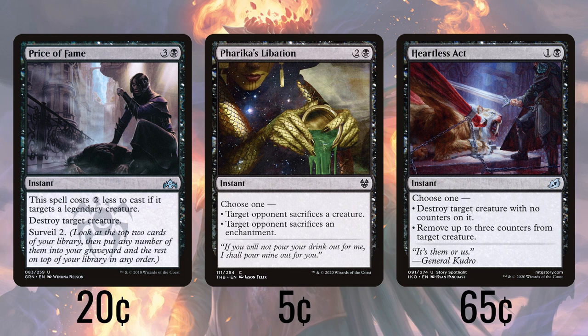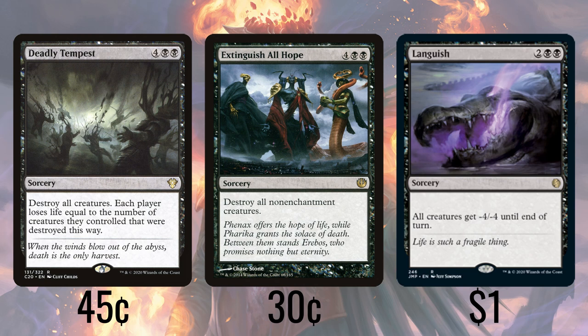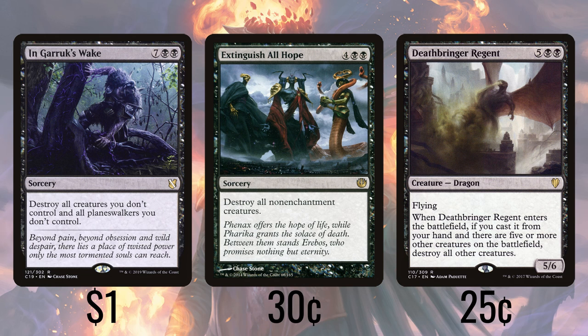Our board wipes also play to our strengths. Languish gives all creatures minus 4, minus 4 until end of turn, and combined with the minus 1, minus 1 of our commander, we stand to wipe a good portion of the board. Deadly Tempest and Extinguish All Hope are primarily here just to wipe the board. The life loss from Tempest is nice, but we're not running any enchantment creatures to take advantage of Extinguish, but it spares fewer creatures than my usual standby of Crux of Fate — after all, we don't want any dragons hanging around on the battlefield. Speaking of dragons, Deathbringer Regent not only wipes the board but leaves us a 5/6 beater in the air. Finally, In Garruk's Wake destroys all of our opponents' creatures and planeswalkers.